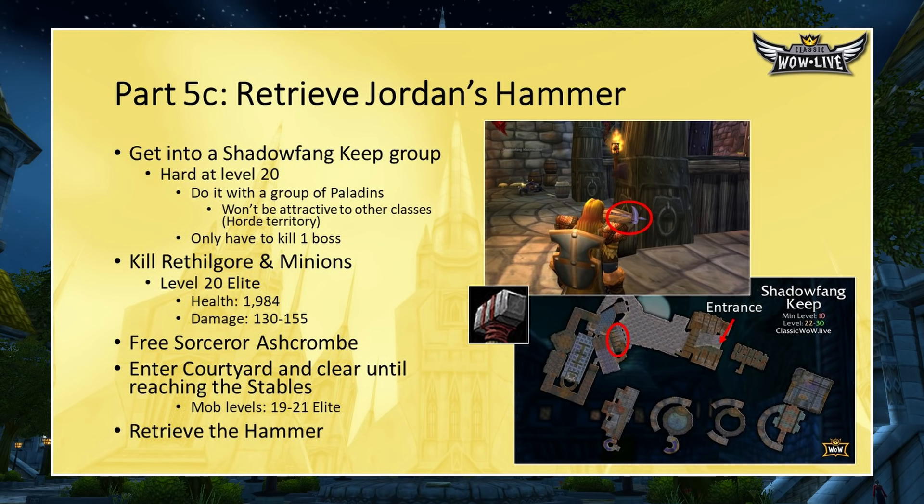The next part is trickier: since you're Alliance, you have to go to Shadowfang Keep, which is in Silverpine Forest — Horde territory. You'll probably have to walk all the way through the Wetlands and Arathi Highlands to Southshore, then to SFK. This is why I recommend getting four other Paladins who all want Varigan's Fist. The good news is you don't have to complete the entire dungeon — just kill the first boss Rethilgore, release Sorcerer Ashcrombie from his cage, and he'll open the door to the Courtyard. Clear some pulls, head into the stables, and click the smithing hammer on top of a crate without pulling the Felsteeds.